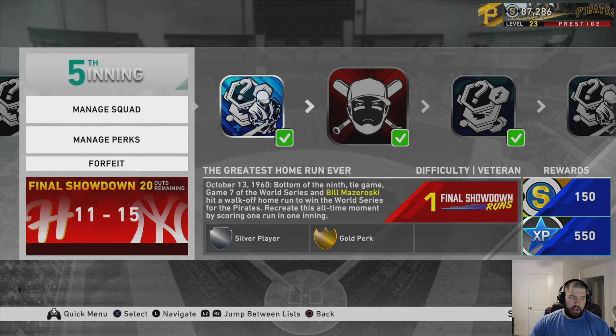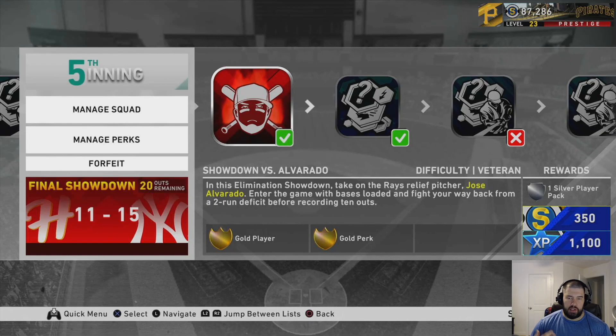Just so you know, for any mission where you bat, you start off with your leadoff hitter — not fourth or fifth in the lineup. The first showdown mini-boss henchman is the Diamond Jose Alvarado. You enter the game with the bases loaded and get 10 outs to score three runs. This mission isn't too hard — it's only on veteran. Alvarado does have nasty stuff and throws very hard, but he is wild. Be very, very patient. He hit me with a two-seam fastball below his zone, and I hit into a double play to start — that can be deadly, especially with bases loaded.